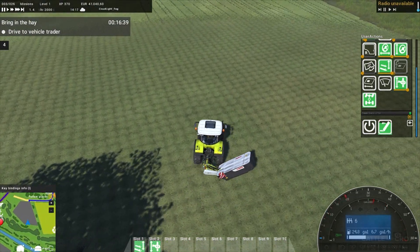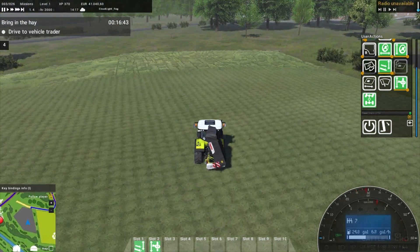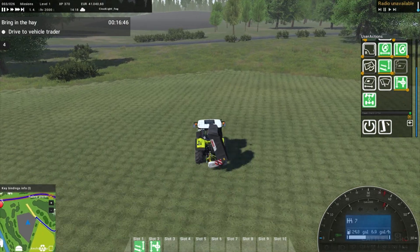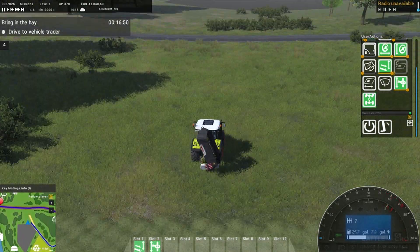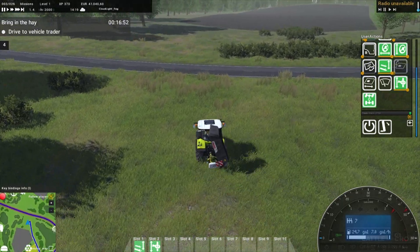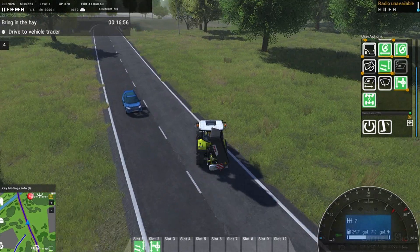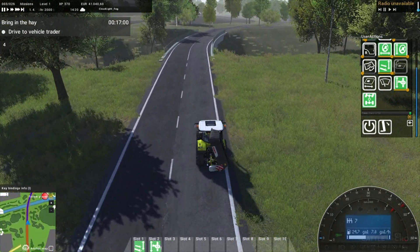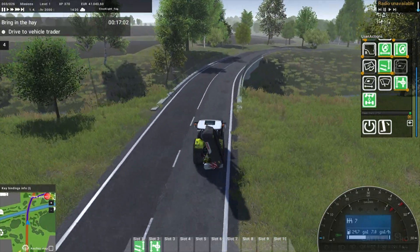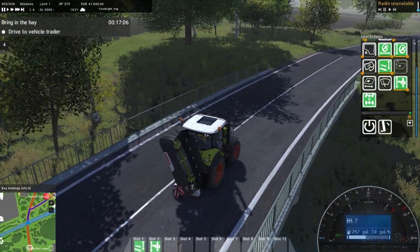All that's done is completed the field for us which is interesting. Bring in the hay - drive to vehicle trader. Cut across the field again - I can't remember, right hand drive, we drive on the right hand side of the road. My tractor is much quieter without that mower going at the back - it's pretty loud. It's pretty dangerous having it turned on with it up in the air like that.